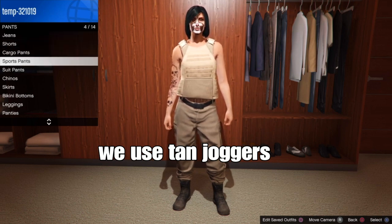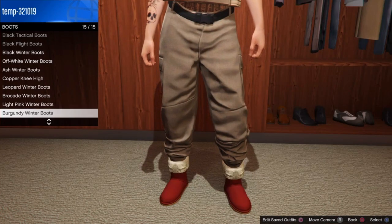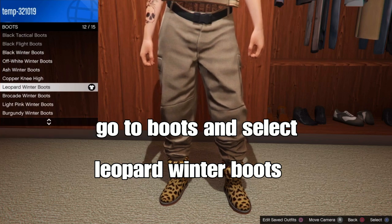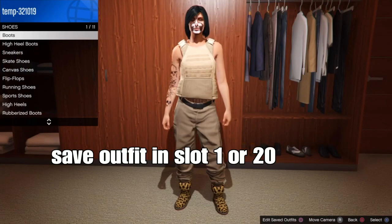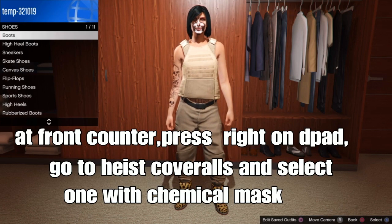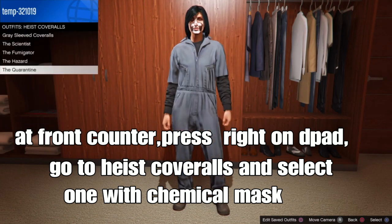Next step is shoes — go to shoes, then go to the boots section and select the leopard boots. From there, we're pretty much done with the outfit. Select and save your outfit in Santo slot 1 or Santo slot 20. I'm going to save mine in Santo 20. Then at the front of the clothing store, press right on the D-pad and go to the high cover walls and select one with the chemical mask.